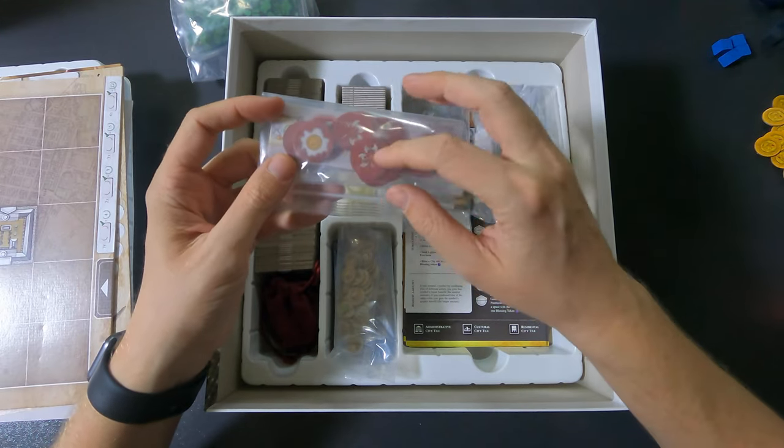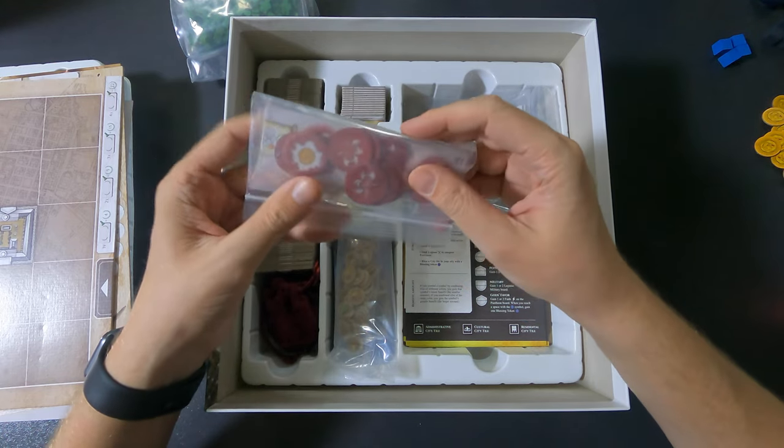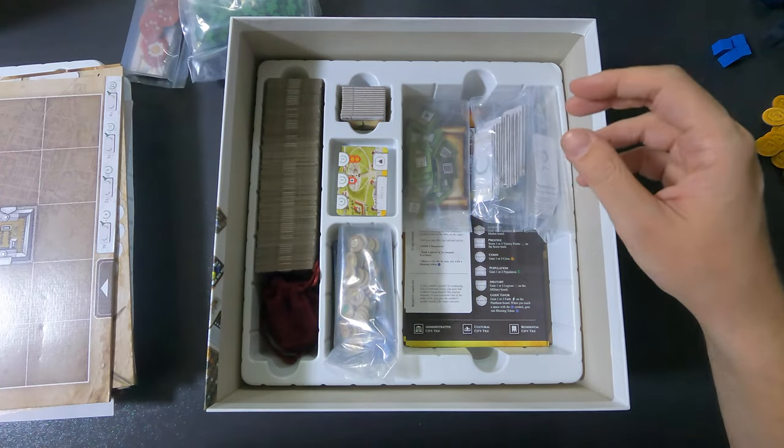This is the barbarian expansion: you have the tiles and the tokens — that's all there is in there, because the cards are stored underneath. I put this separately so that if I want to play the barbarian expansion it's easy to find.